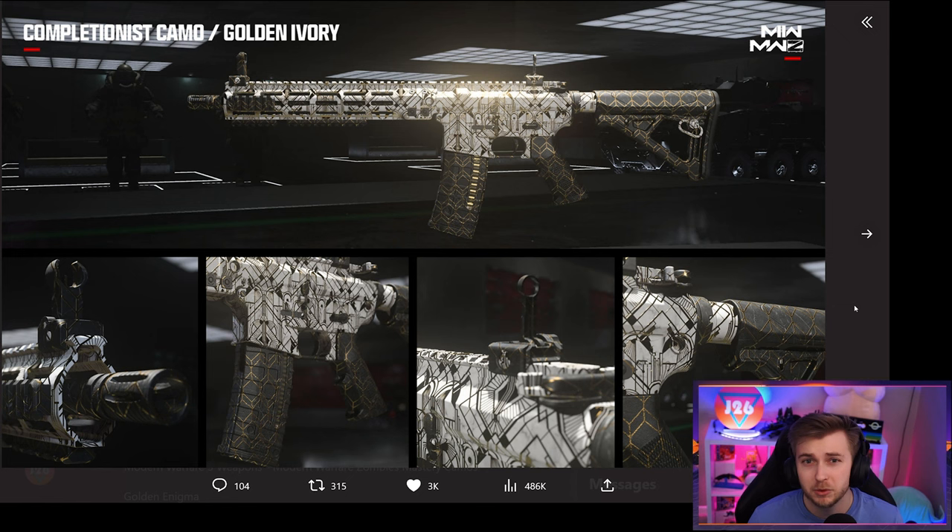Here we have the zombies camos for the MW2 weapons. If you bring your MW2 weapons into MW3 zombies, you can get these zombies camos on those weapons. Starting with golden ivory — honestly I'm not the biggest fan. Like the multiplayer gold camo, it kind of looks like a hotel ceiling. This one looks like a hotel wall, so you can basically furnish a whole hotel with these weapons.